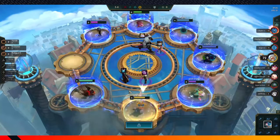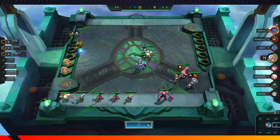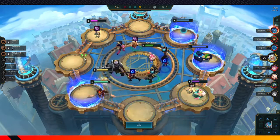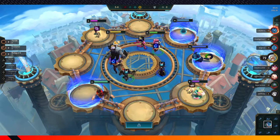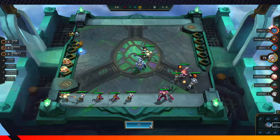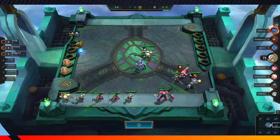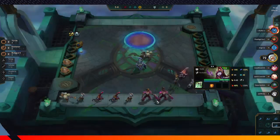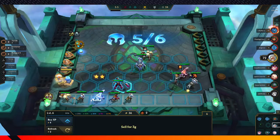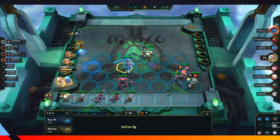We need Yumi, but we're not close to hitting Yumi yet. I think I want that sword. I want the sword but I don't want it on Taric. So we're going to sell this just for the sword. We want the long sword — we're going to throw this on.